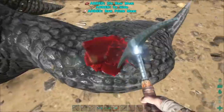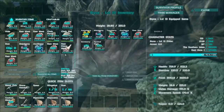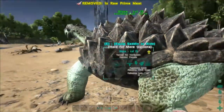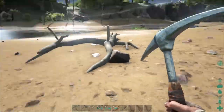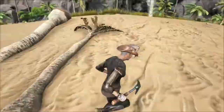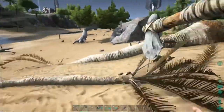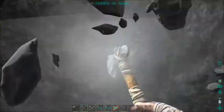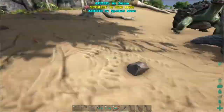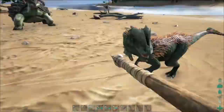I've just harvested some prime meat. Prime meat spoils very quickly — I think it's like two minutes — so a handy tip is to put the meat into your pet, as food lasts about four times longer in the pet. Prime meat is also really good for taming carnivores.